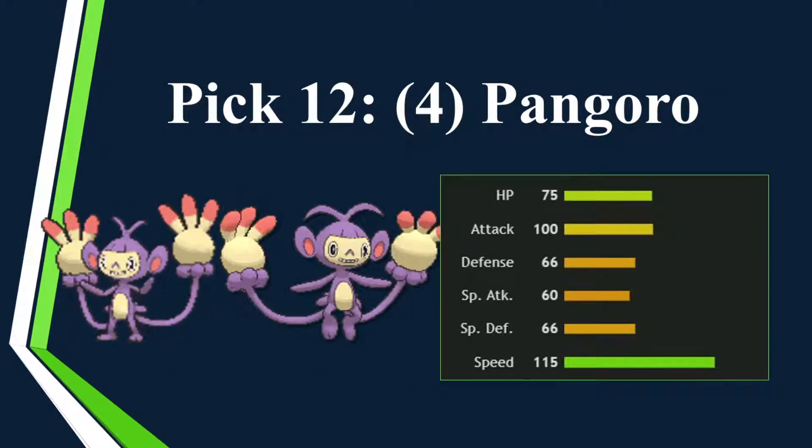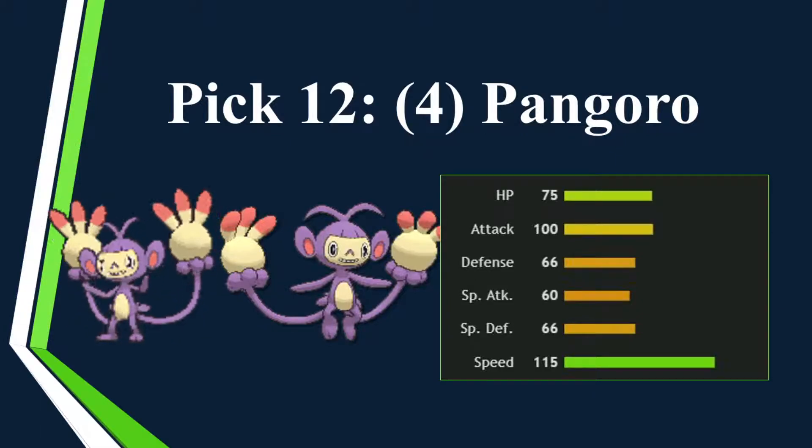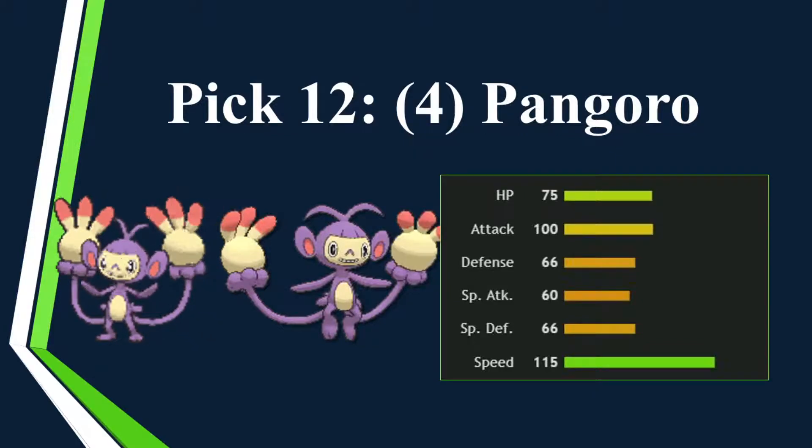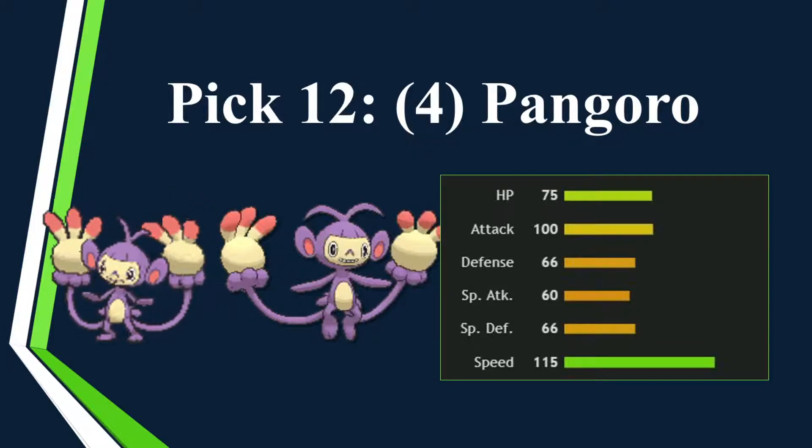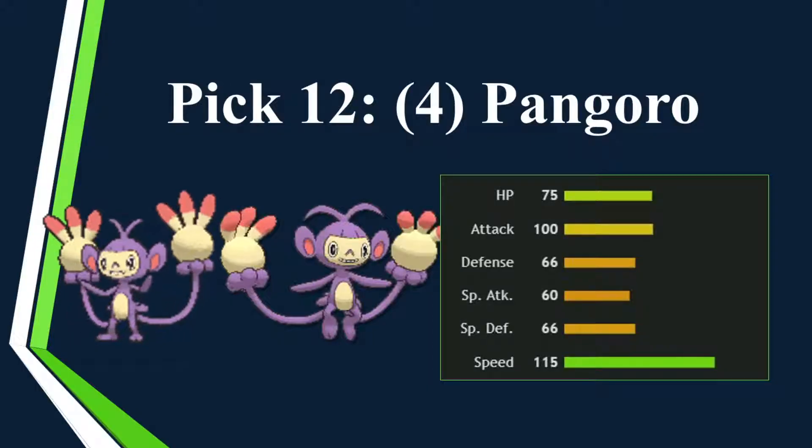Then, last pick of the draft — Ambipom at three points. 115 speed tier, only three points, so decently efficient. Things like Fake Out, Endeavor, it gets U-turn so it's another pivoter. And yeah, that's the whole draft.